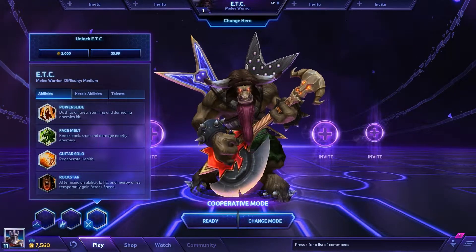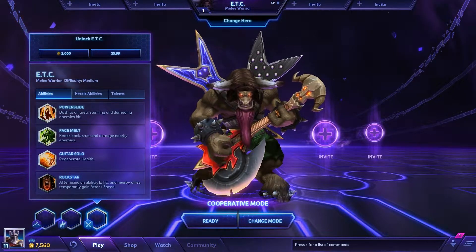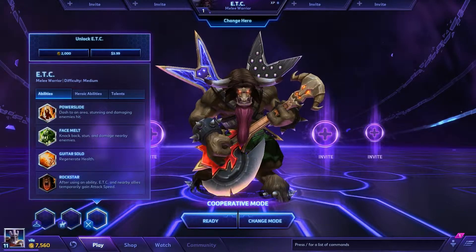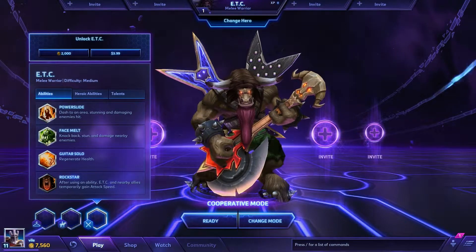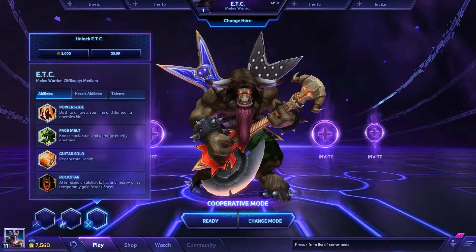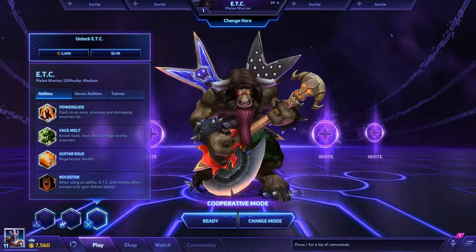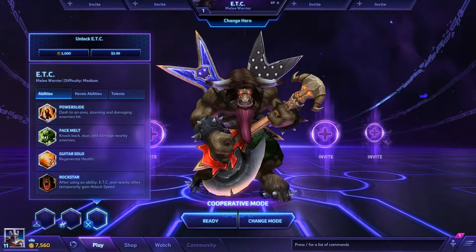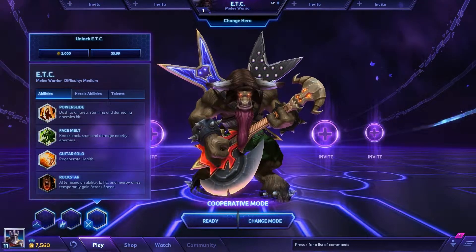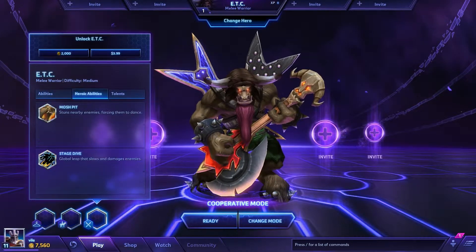You have Power Slide — dash to an area, stunning and damaging enemies hit. Face Melt — knock back, stun and damage nearby enemies. Guitar Solo — regenerate health. And Rockstar — after using an ability, ETC and nearby allies temporarily gain attack speed. From experience, guitar solo comes back rather quickly. It's a cool spell to heal yourself, although you take hits rather hard even though you're a melee warrior. Maybe as he levels up or gets some talents unlocked, things will be a little bit easier.